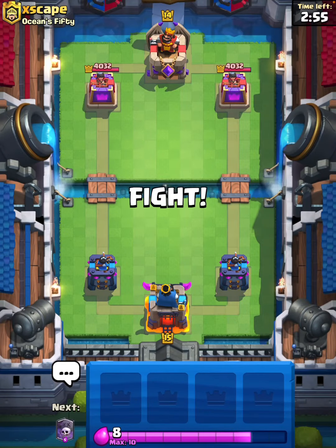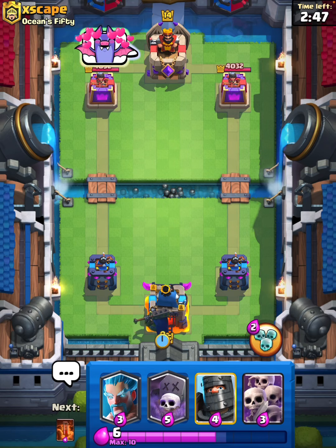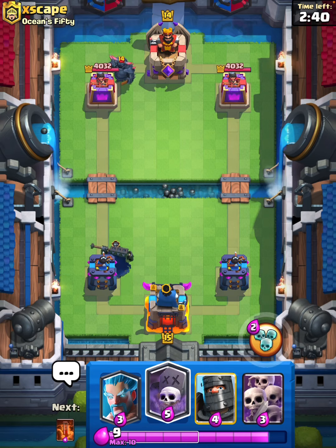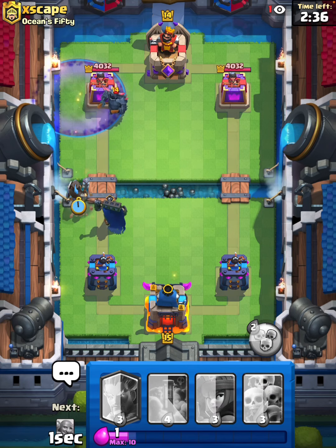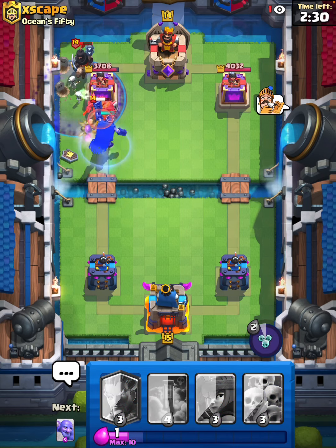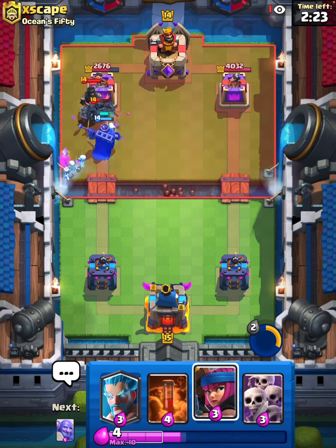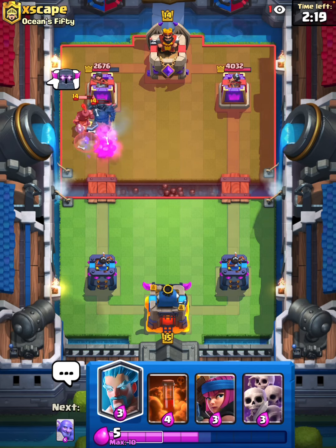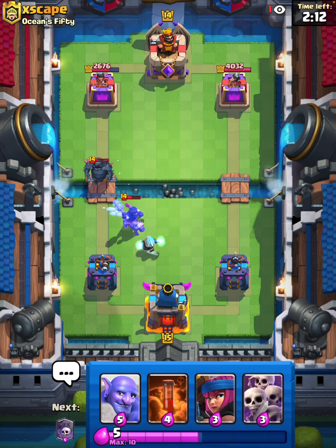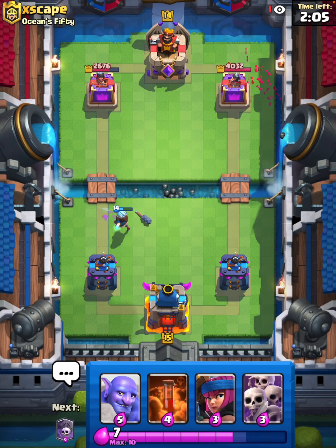Alright, up against this opponent — good luck. This will be the last match of the video; we are going to be playing a war day battle here. Interesting. Graveyard, dark prince jumping over — perfect timing. We will use some skellies here to try to take out his pekka while we can. Looking pretty good. I will have to ice wizard for his dark prince, but if that's all we have to waste then that's fine. Looking really good — a huge damage lead to start.